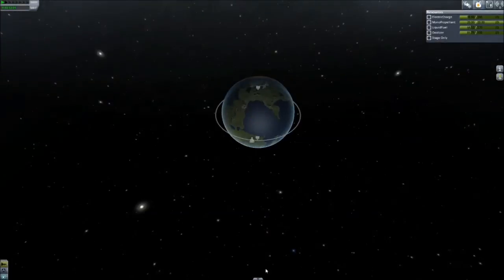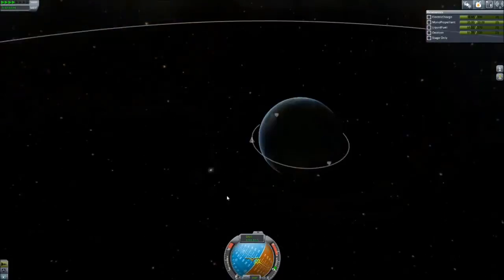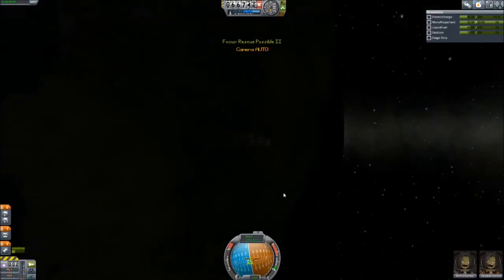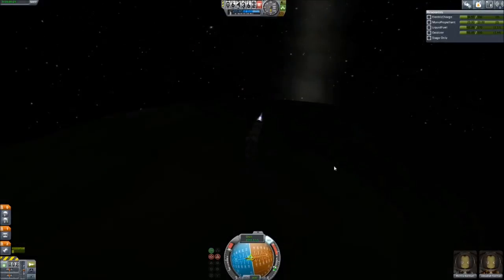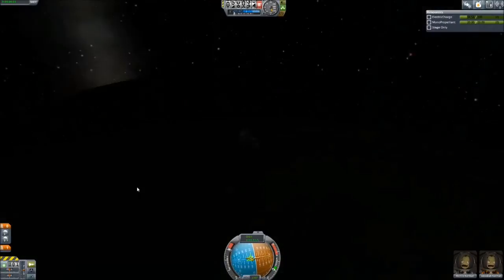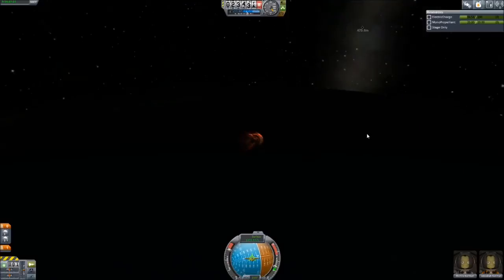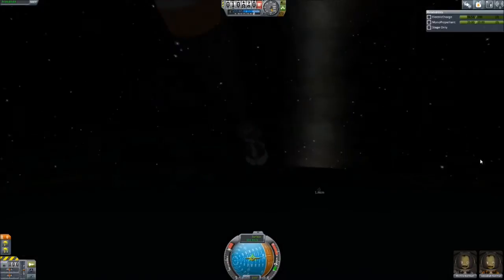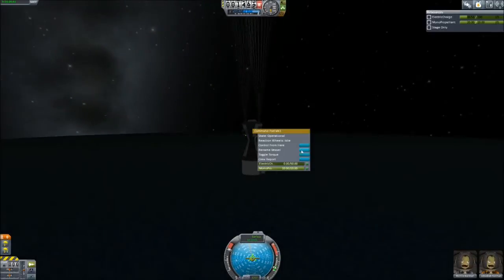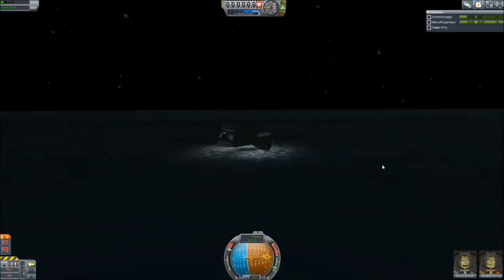Now we're going to the landing sequence. I'm still trying to land fairly close to the Kerbal Space Center, but that means landing at night, so there's not a lot to see. I need to upgrade the skybox and put the cloud mods back in — when I got the beta patch I just uninstalled all my mods. Burning up into the atmosphere — got your drogue chutes, got your other chutes. Looks like the materials bay survived. Overall, a successful rescue mission.